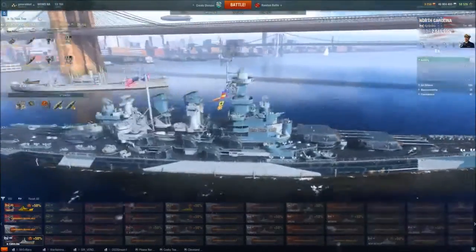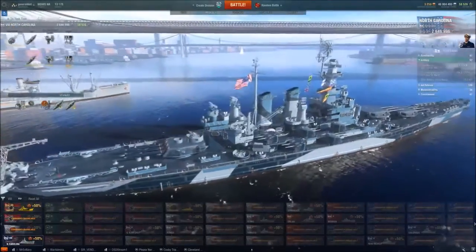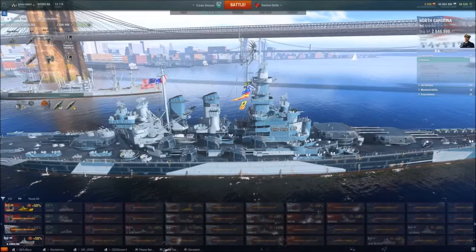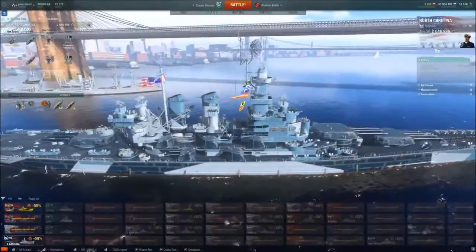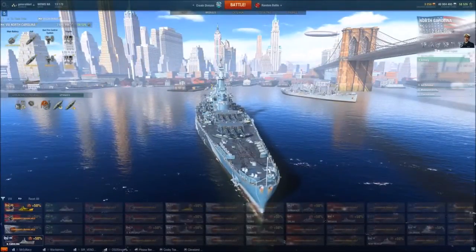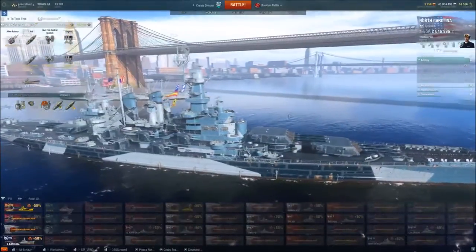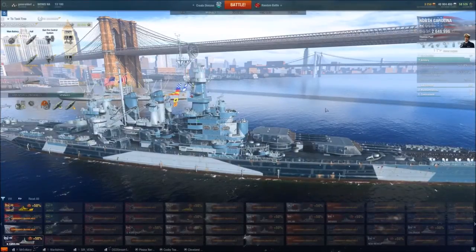She's also equipped with 10 secondary turrets — 127mm batteries. They also function as anti-aircraft batteries, so they're kind of your long-range AA. If you spec them out, they can get out to about 7.2 to 7.6 kilometers. I usually go with the anti-air build because this thing is a troll against aircraft carriers — we'll explain more about that later. The max firing range is 23.3 kilometers for the 16-inch shells. There is a module to enhance that range, though I don't see why you would ever want to — 23.3 is just fine.